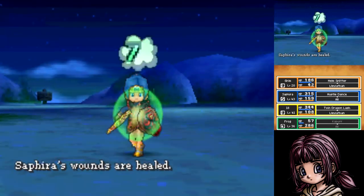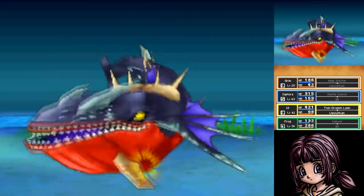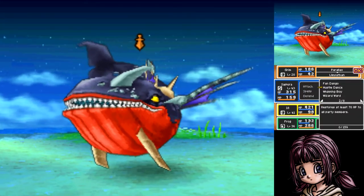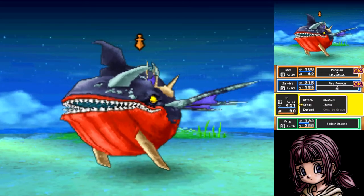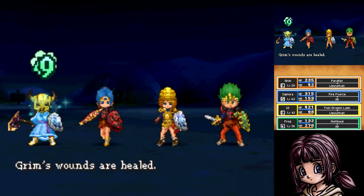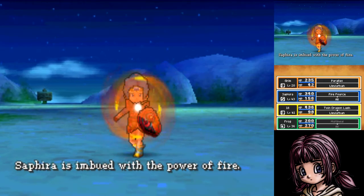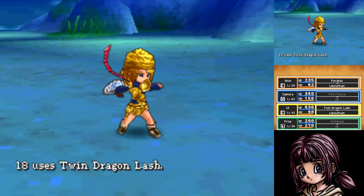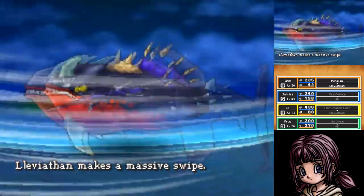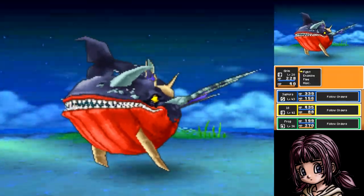Another piece of advice I didn't take myself: move whoever's in the Leviathan gear to the back row. There are actually rows in this game — whoever's in the front row receives more attacks. I usually keep Grim and 18 in the front row. But as a level 20 Paladin in a frilly dress, Grim can't quite take the heat, so move him to the back row. You can probably do that mid-combat. First time I played I didn't even know about rows — everyone was in the front the whole time.